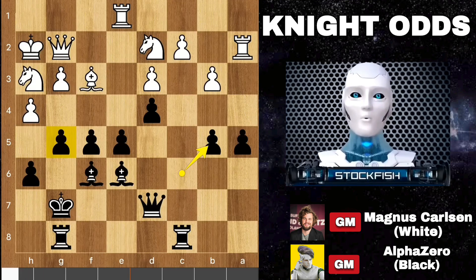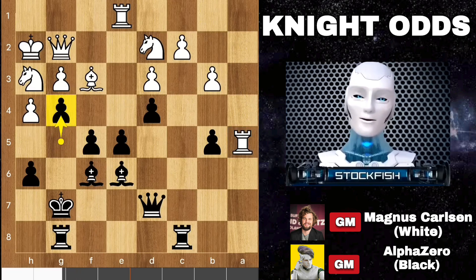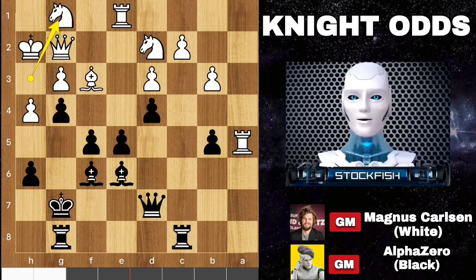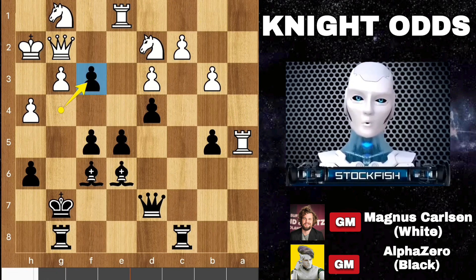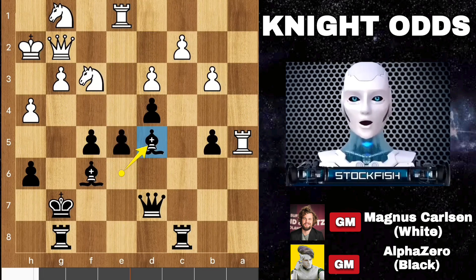Back to the position. Magnus salutes AlphaZero and played rook takes pawn. Now g4 is playable. G4 by Alpha. Knight back to g1, pawn takes bishop. We have knight takes f3, targeting the pawn on e5. So bishop here to pin the knight.